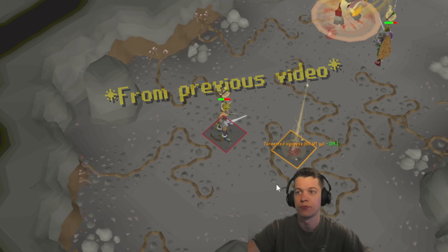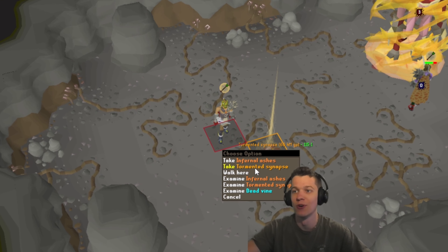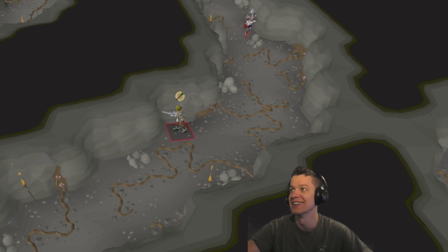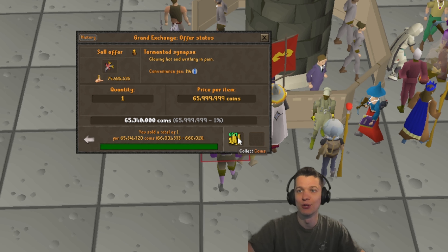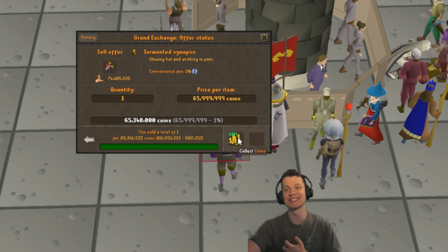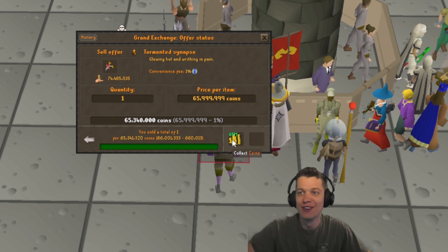Oh my goodness, we just got the Tormented Synapse at 130 KC! That is massive. Sold for 66 mil and 1k — that is very, very nice.